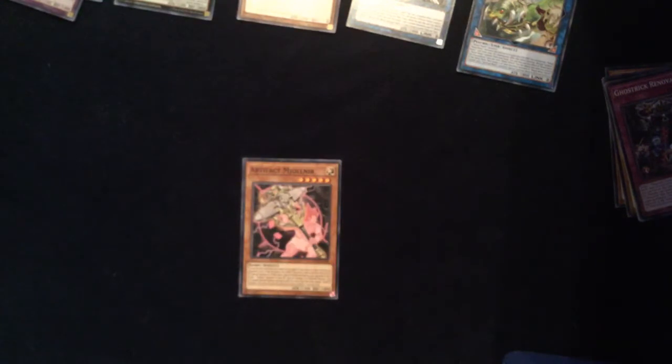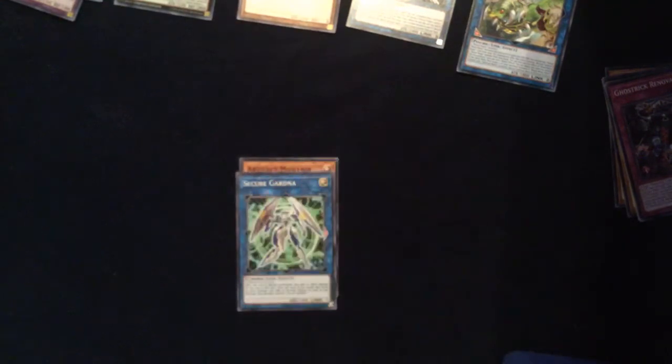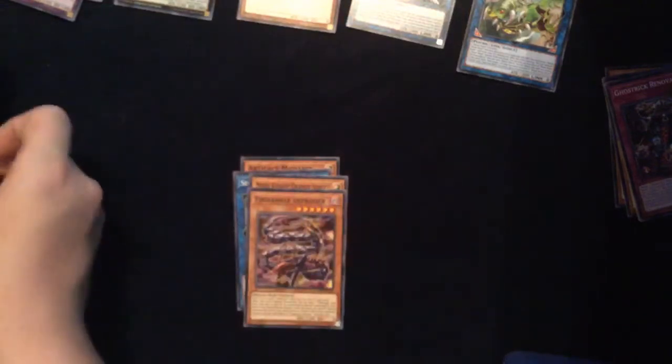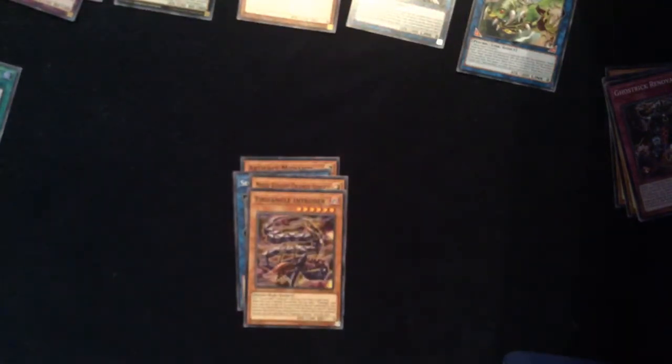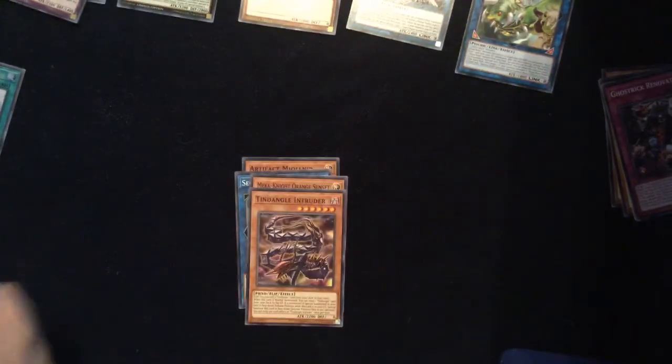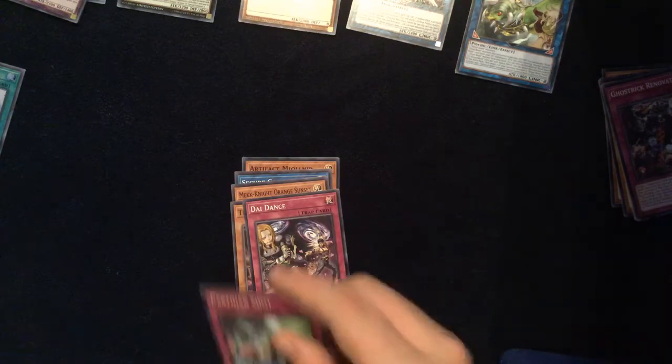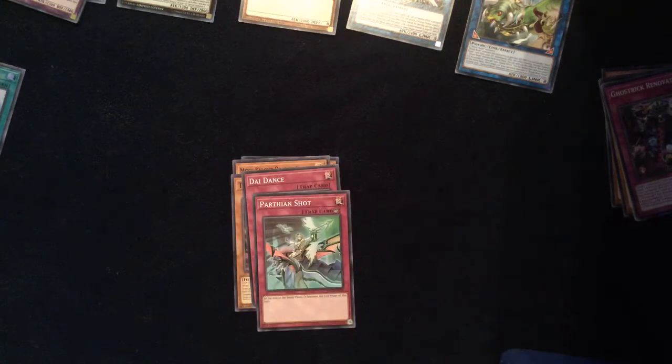We have an Artifact Melejonir — I don't know how to say that — Secure Gardner, Markknight Orange Sunset, Tindangle Intruder. Our foil goes to Downbeat, which is a really cool spell card, I actually really like that one. Our rare goes to Shellrocket Dragon, a Die Dance, Parthian Shot, and a Lockout Gardner.